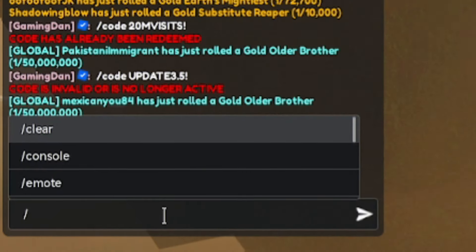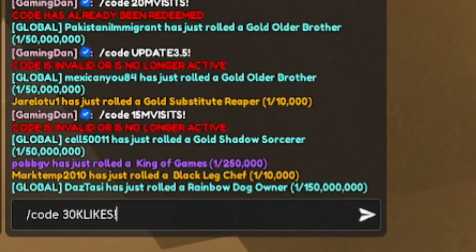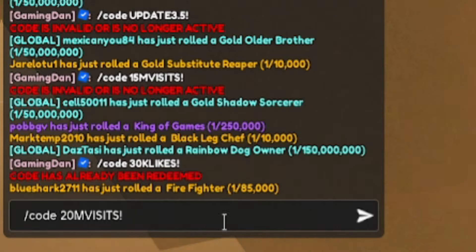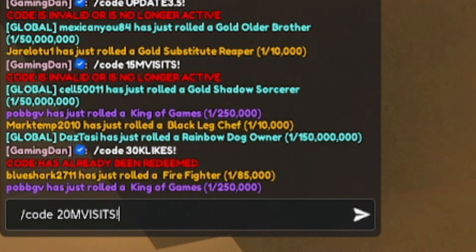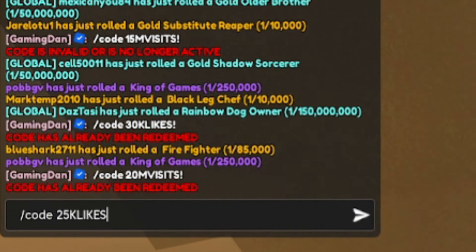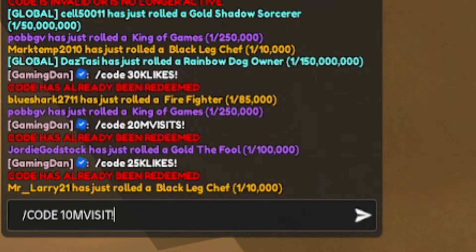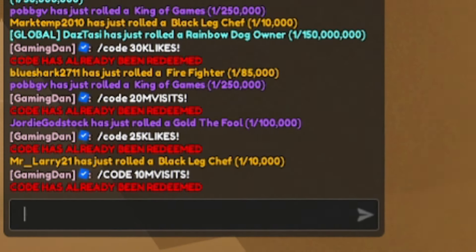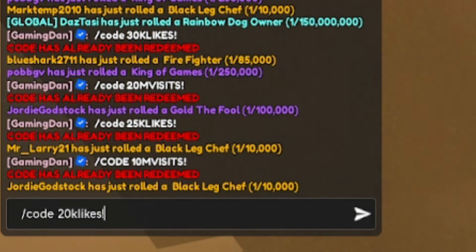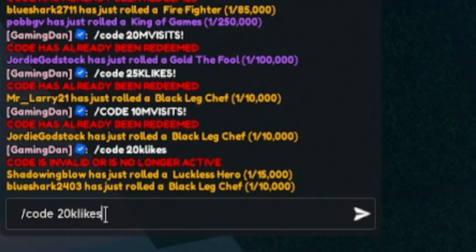Don't worry though, there are more working codes. Enter: slash code 30klikes — this one is working. Then: slash code 20mvisits, which will give you boosts to help you be luckier in the game and get better cards. After that: slash code 25klikes. Then: slash code 10mvisits — that one does work. Next try: slash code 20klikes with an exclamation mark at the end.